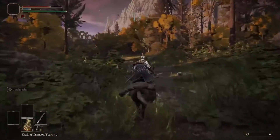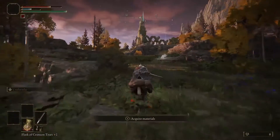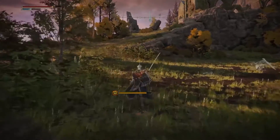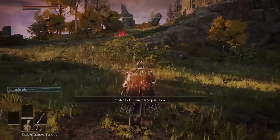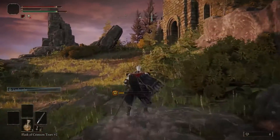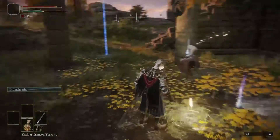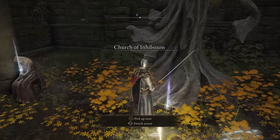Another thing to be wary of: as you approach this church up here you will be dismounted — just around this corner, right here — and then you're going to be invaded. Just be careful. What I'm going to do is ignore him for now because I don't need to kill him. You can actually just run straight past if you're having trouble. If he hits you, it will increase your madness bar again, so be really careful. Come inside, there is a grace — grab that — and then just run past him if you can't be bothered to kill him.